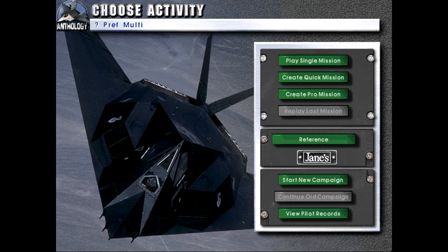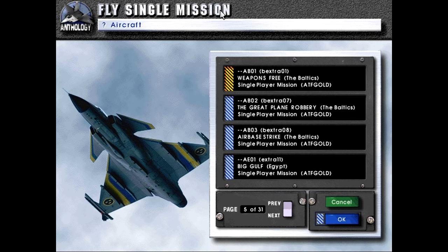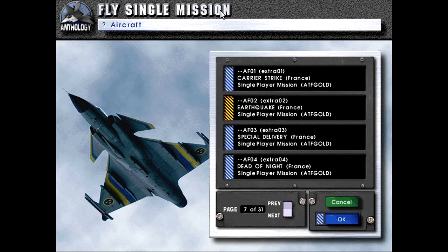Welcome back to Let's Play Jane's Fighters Anthology. We're starting with the non-campaign-specific quick missions. We've more or less covered all the aircraft for the Baltic campaign. We've already done the Crane missions, the Baltic missions, and the Egyptian missions, so that brings us to the France Carrier Strike.